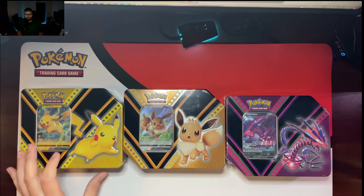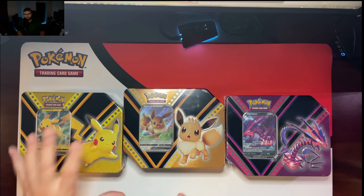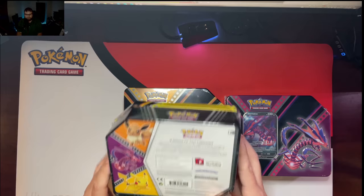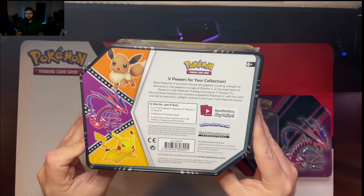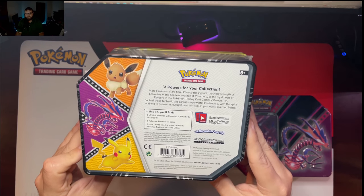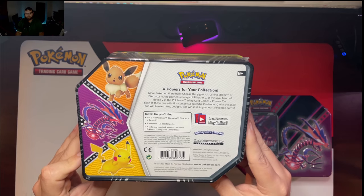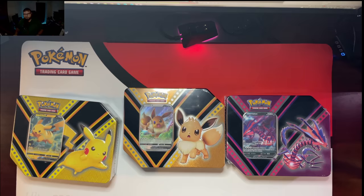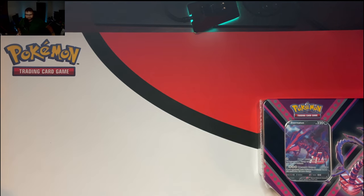These nice tins here — I think these are the V Powers tins. We've got Pikachu, Eevee, and Eternatus. Yep, the V Powers tins. So there's one of three foils, and I have all three now. Each tin comes with five TCG booster packs and a card to unlock content in the game. So without further ado, let's just jump in. We're gonna do Pikachu first, then Eevee, and then Eternatus.